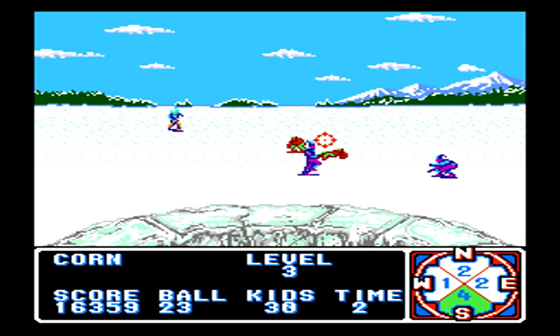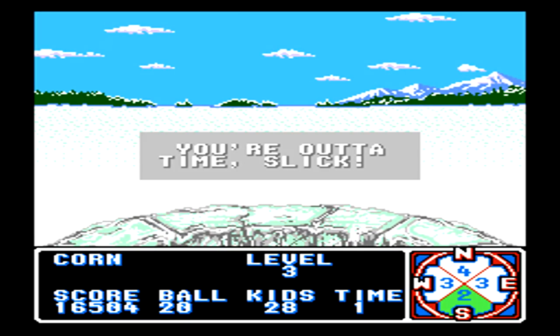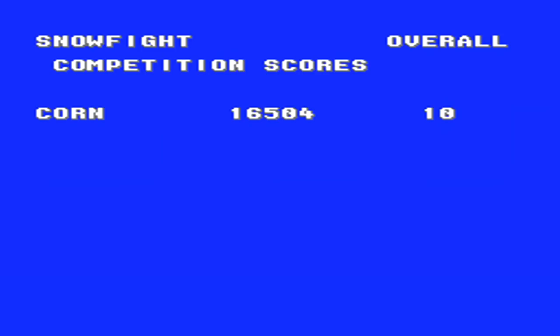After a pretty long and intense snowball fight, the time finally comes to an end, and I end up with a final score of 16,504. We then move on to the third event of the game, the Skiing Downhill.